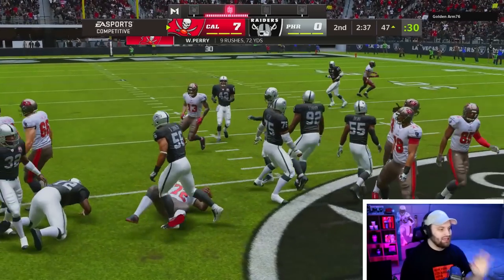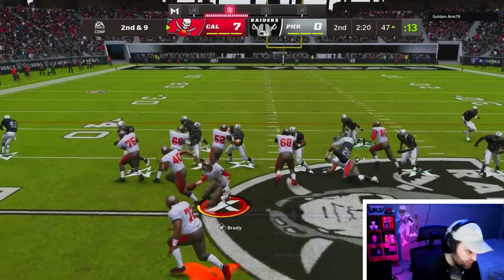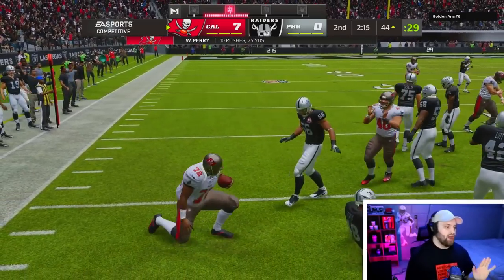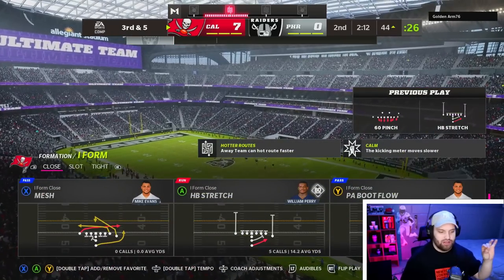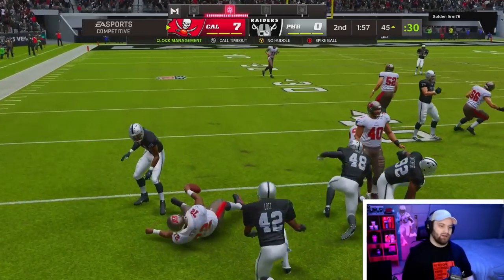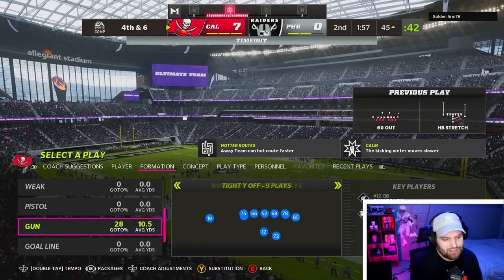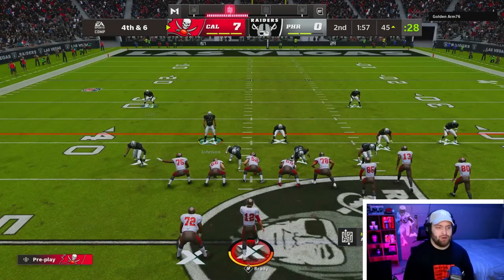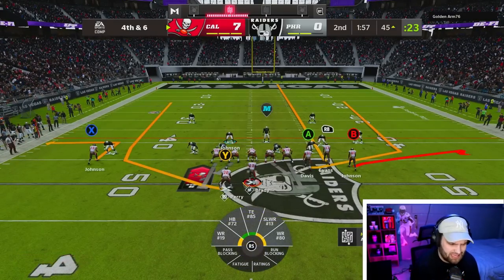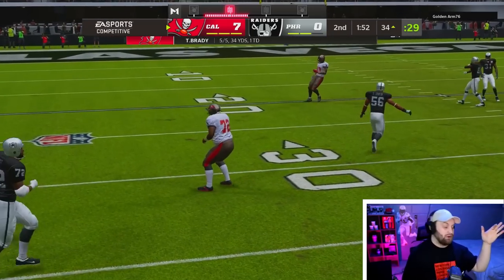First and 10, only four down linemen. We didn't lose a yard there. This guy is in goal line - this should be a free touchdown on a stretch to the outside. We got one man to beat. Goal line is the worst thing to do here - a stretch is going to be a free touchdown every single day. We lost bow nose - absolutely brutal. Why is this guy calling a timeout at 1:57?